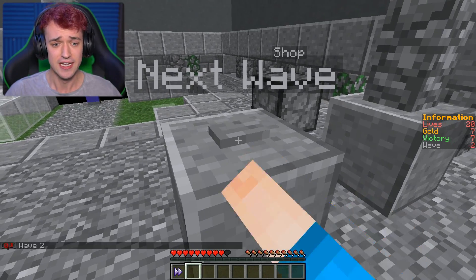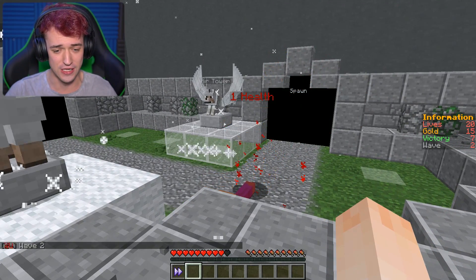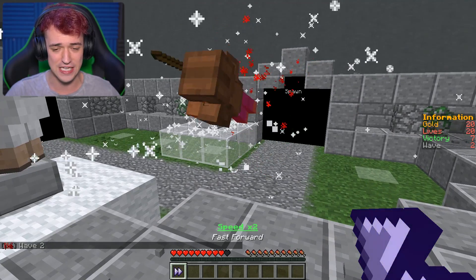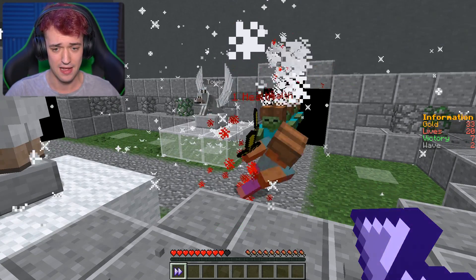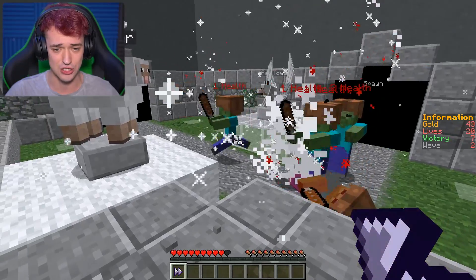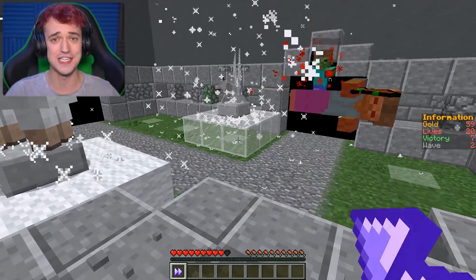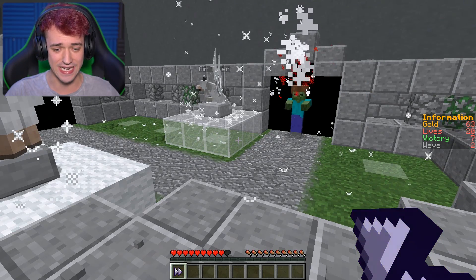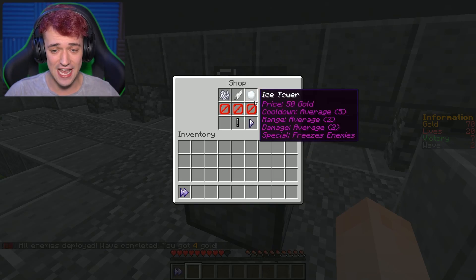Punching is good. Next wave, let's go! The area of effect tower is doing real good so far. Let me fast forward here. This is actually a very elaborate map — I had no idea it was gonna be this good. Oh, they almost escaped! How do I un-speed it? There we go. Four gold. We got 70 gold now.